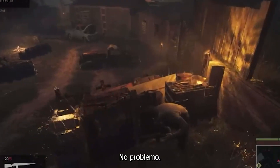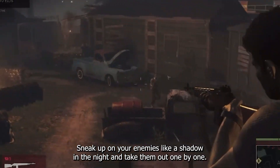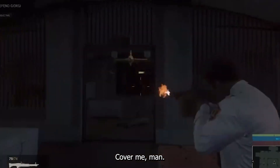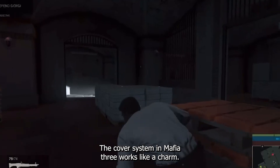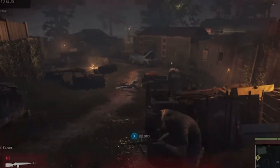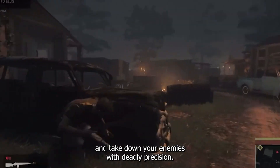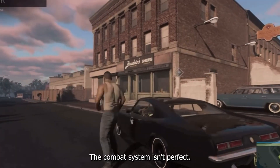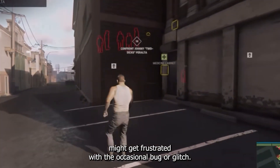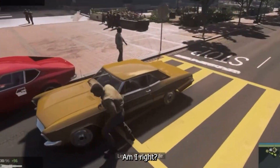Want to take a more subtle approach? No problem — sneak up on your enemies like a shadow in the night and take them out one by one. The cover system works like a charm too. Whether you're ducking behind a car or hiding behind a crate, you'll feel like a true wise guy as you pop out and take down your enemies with deadly precision. The combat system isn't perfect — some folks might find it a bit too easy, while others might get frustrated with the occasional bug or glitch. But hey, what's a mobster without a few bumps in the road?